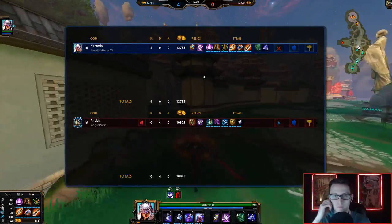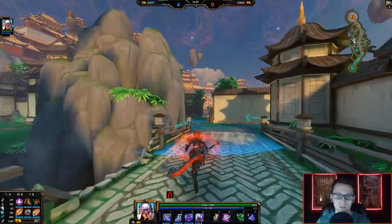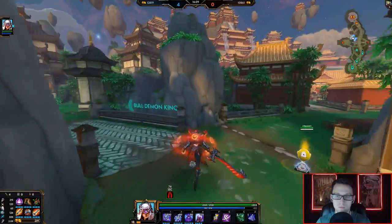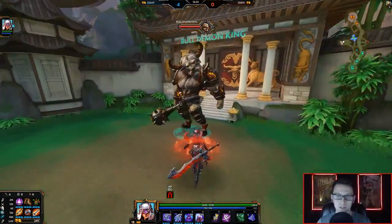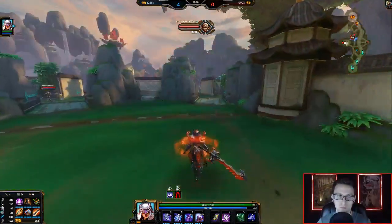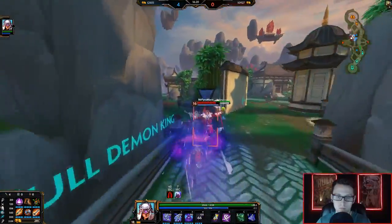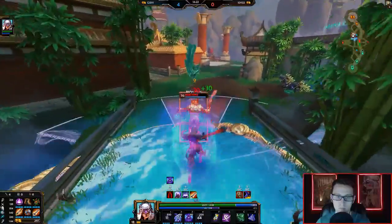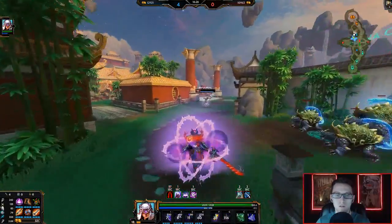All right, last item. We can either do a double defense or go into a Frostbound or just Kins. Oh, that's depressing.